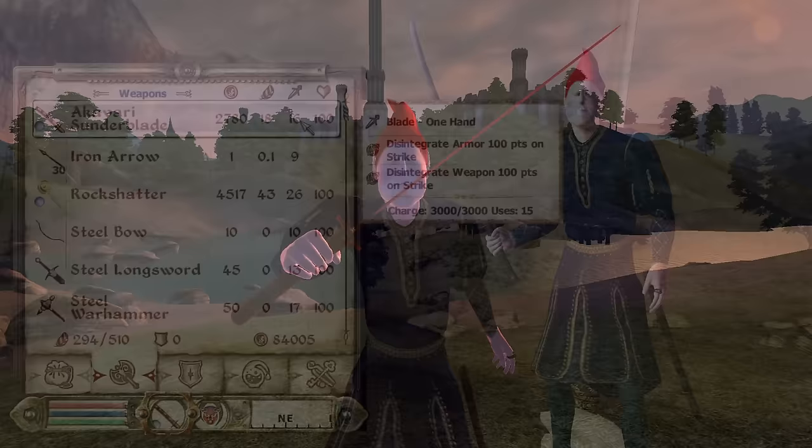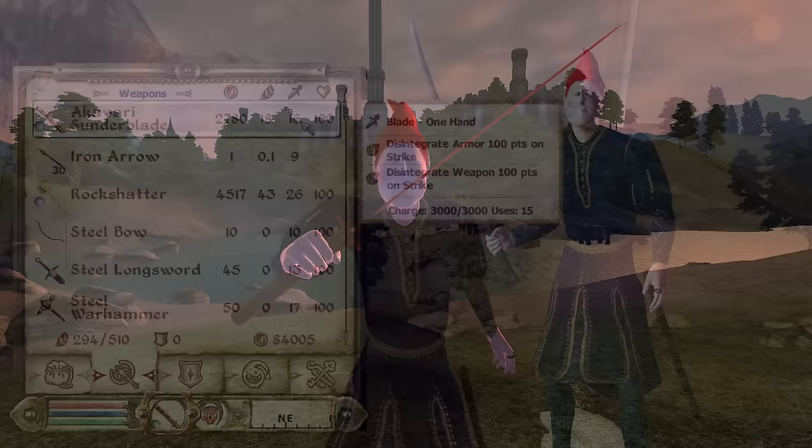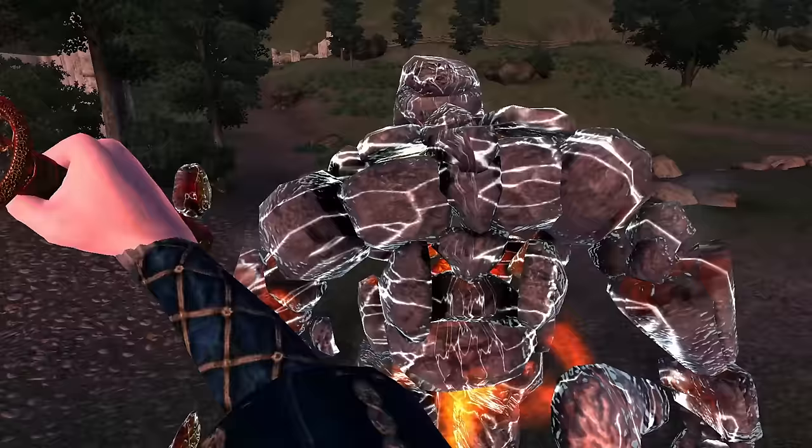Akaviri Sundarblade: The Akaviri Sundarblade can be acquired by purchasing it at the Three Brothers Trade Goods in the Imperial City Market District. It is a one-handed Akaviri blade, has a durability of 350, a value of 2,780 gold, deals 15 base damage, and has enchantments of Disintegrate Weapons and Armor for 100 points.